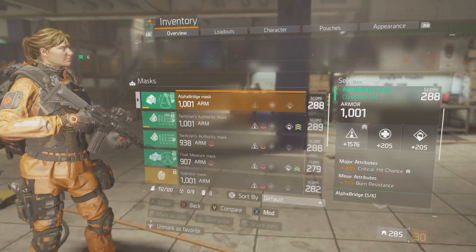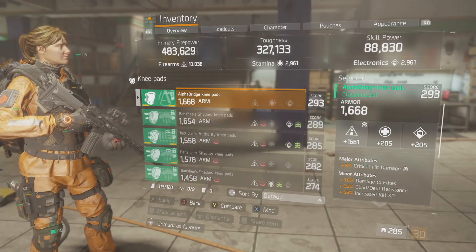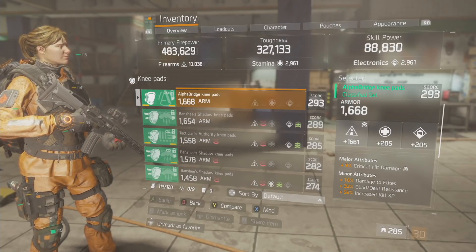Knee pads are maxed out armor at 1668, with 1661 firearms and 9 critical hit damage.